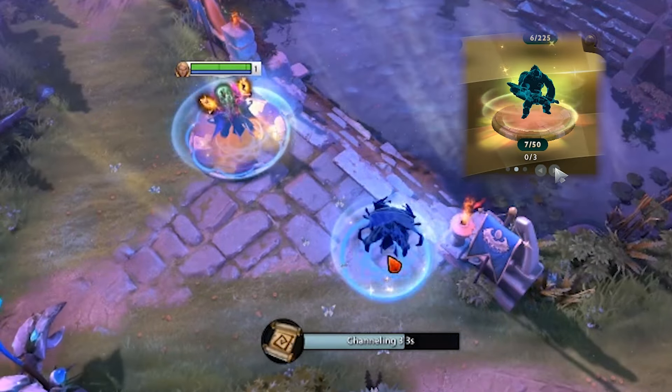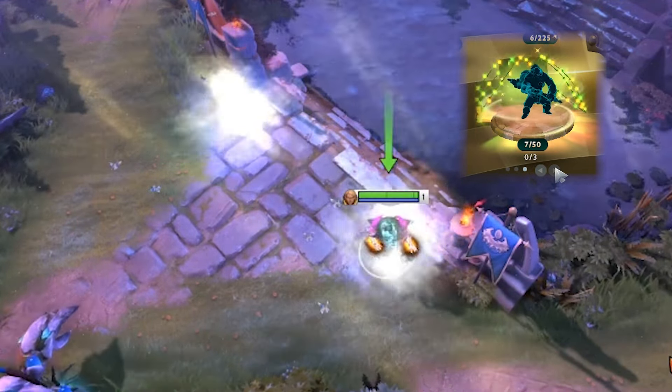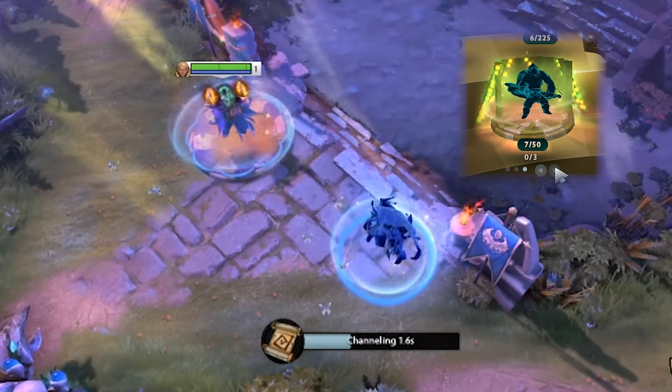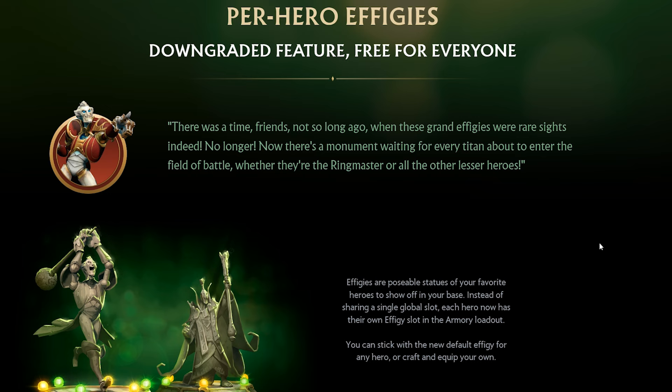The only other interesting feature are the different teleport effects that you can get from the compendium. There are three levels of these, and it's not clear whether or not they're permanent. This teleport clip is from Michael Sucks, whose link is also in the description. When I've spoken to other people about this, they seem to be confused about this change, so if you have an opinion, let me know.